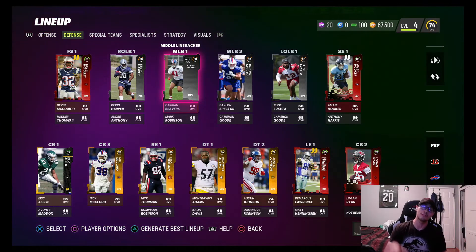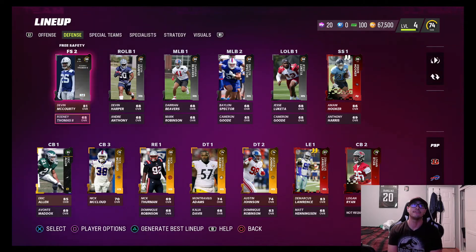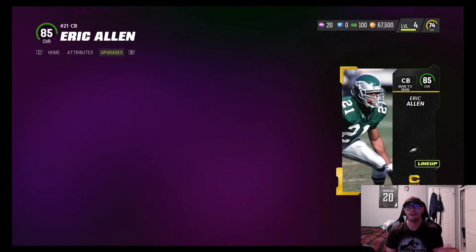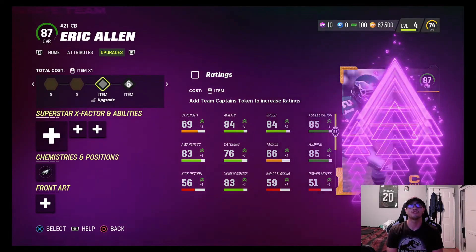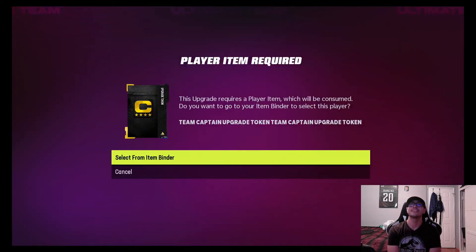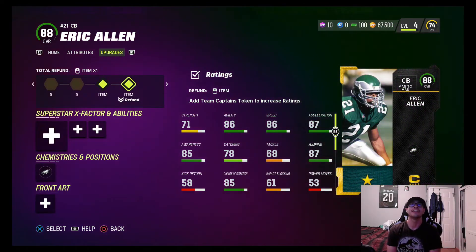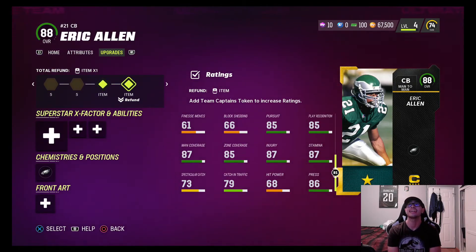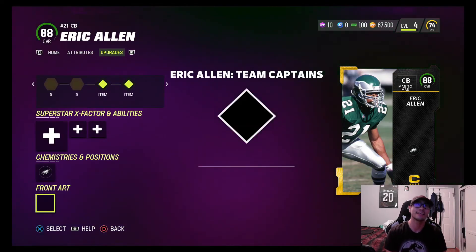On the defensive side is where the money's at. We got Amani Hooker at strong safety, Devon McCourty at free safety, and Eric Allen as our number one corner — that was our Team Captain. We can upgrade him right now. Let's give him the five for training and the item upgrade. We can get him to an 88 overall — yes sir! He's got 86 speed, 87 acceleration, 85 pursuit, 85 play recognition, 87 man, and 85 zone. He's gonna be a stud.